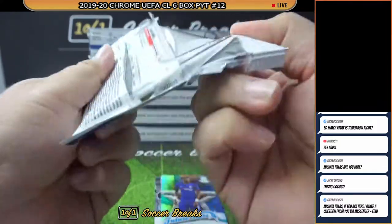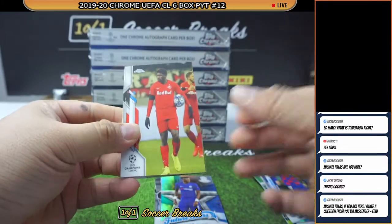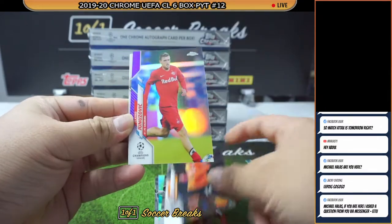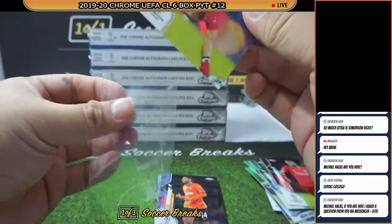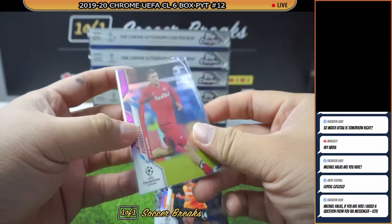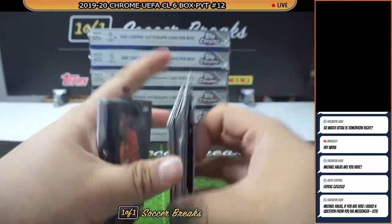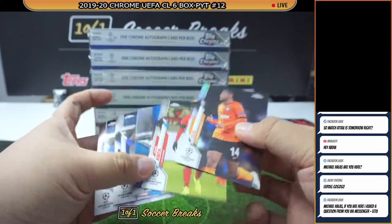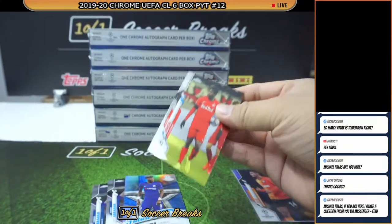There you go — a Tete Refractor for Salzburg. How about a Junuzovic Purple, and this is numbered to 250 for Salzburg. Pretty decent. Not the best of them all for sure, but the Tete Refractor is a nice one — everybody's been chasing Tete all over the place.